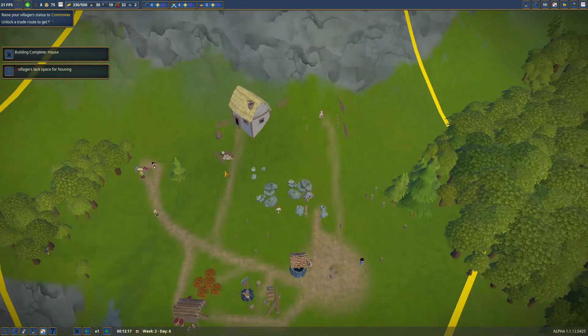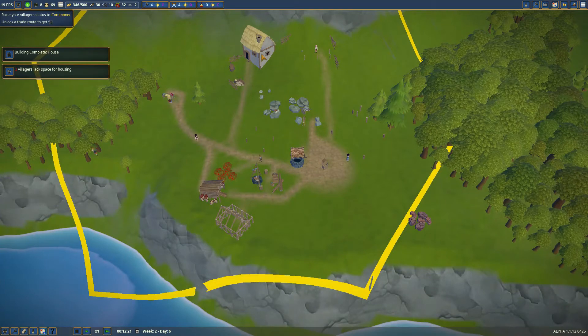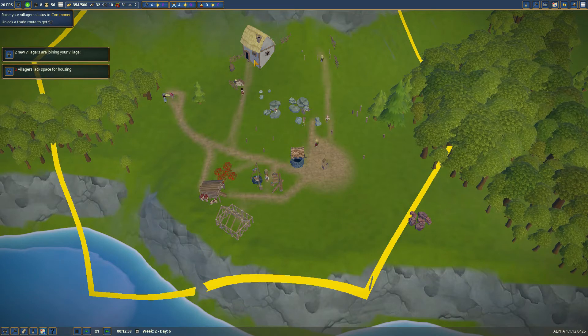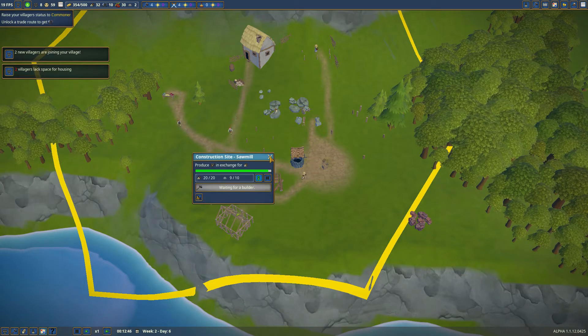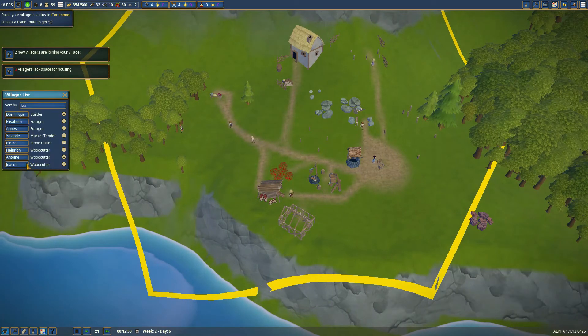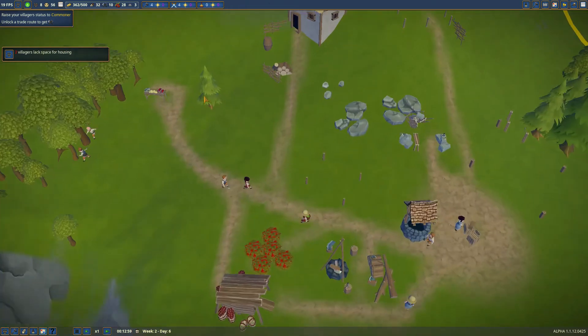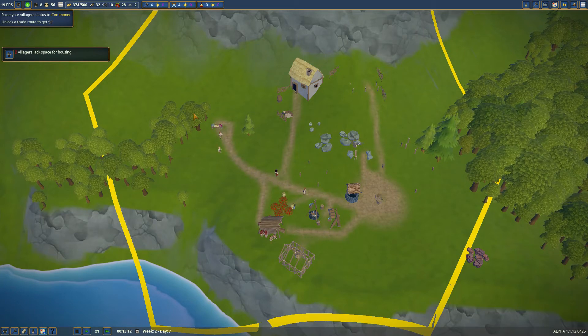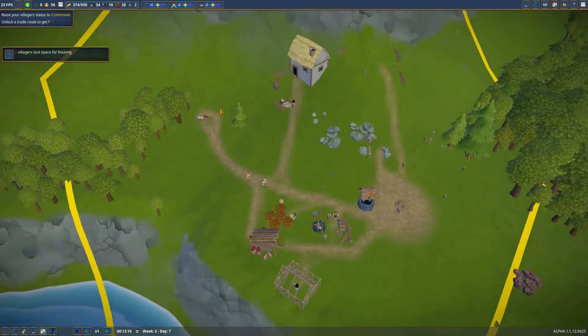What a nice little game — the music is so relaxing as well. I wish you could get rent from these houses as well, so when they build a house they have to start paying rent to you. There we go, we got two new villagers joining. We can probably get ourselves a stonemason and a sawmill worker — actually a carpenter. So having a carpenter will be nice. This area is almost cleared so we can probably get our housing up here at some point. I think that'd be a beautiful place for a house.